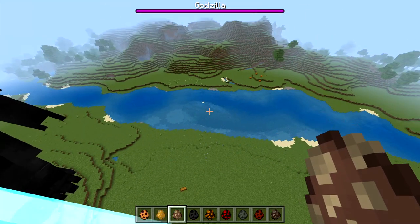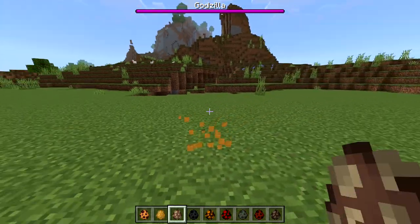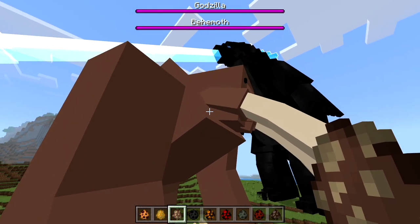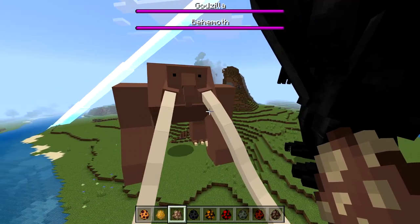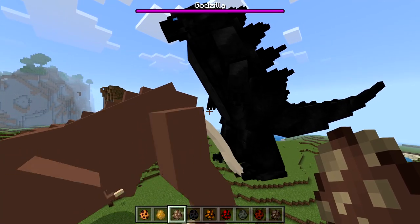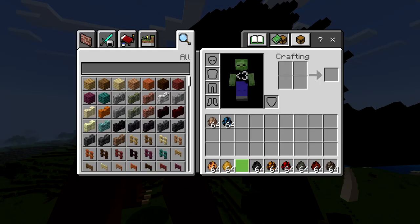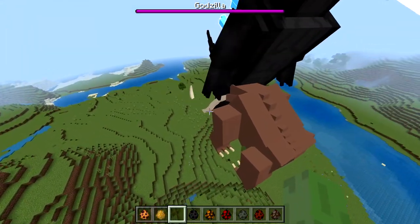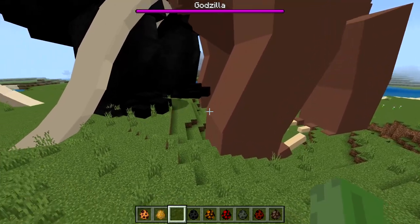Let me spawn down one of these guys — I'll try Behemoth. I don't know who Behemoth is. The reason we got all these spawn eggs is because I was scared someone was going to destroy the chest, so we might as well break it. We spawned him down — oh my gosh, why is Behemoth huge also? If you guys could let me know more lore about these kaijus, let me know. His tusk is actually going underground — this is insane.